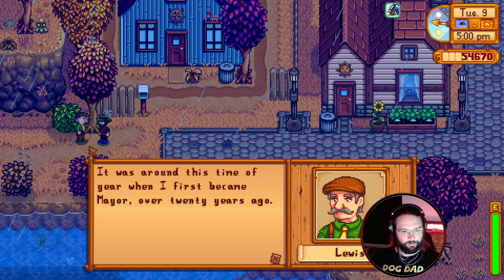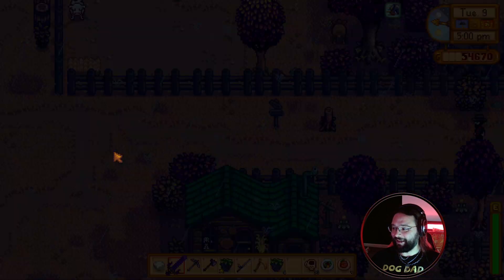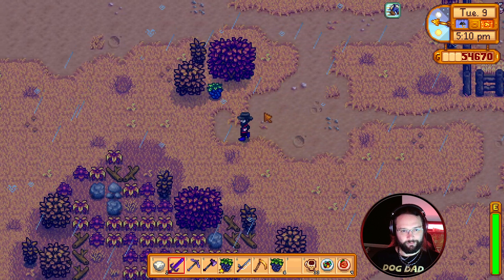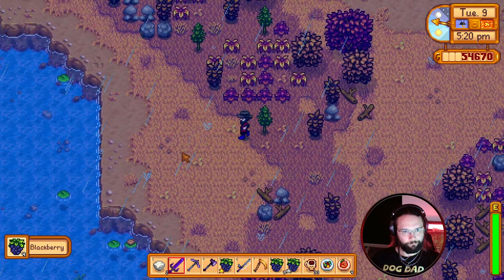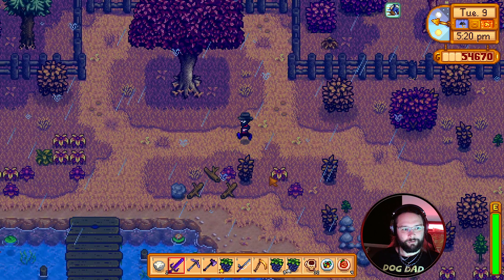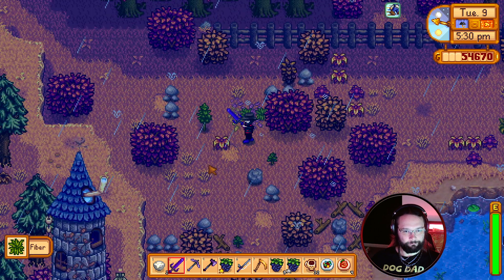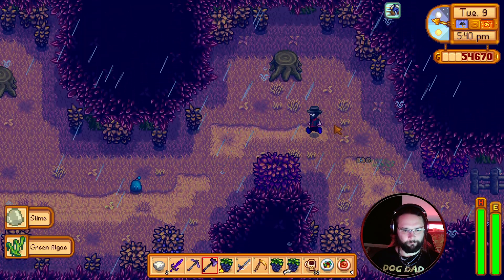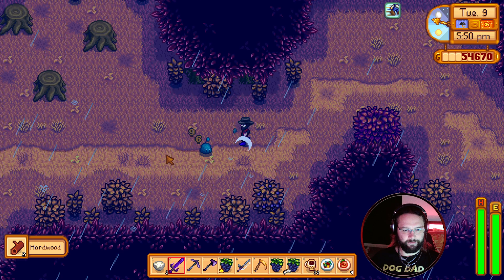Mayor Lewis - how you doing? You've been the mayor for 20 years - holy. Right, straight to the secret forest, do not pass go, do not collect $200. I say dollars rather than pounds because it's Ace Ventura. I wonder if we're friendly enough with the wizard now to use his bug. Is it just me or does it sound dodgy when I say that? Probably just me, right.